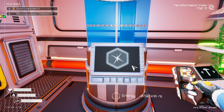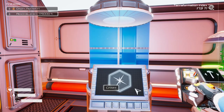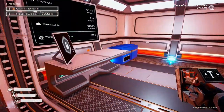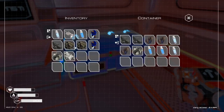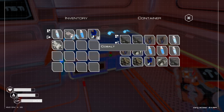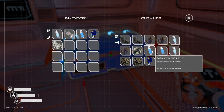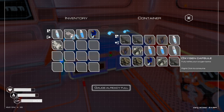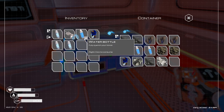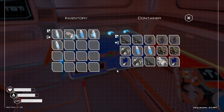Now the last thing we really need to craft is a heater. Let's put everything in here that we don't actually need on us at the moment. Let's grab a couple oxygen bottles — that would probably be a good idea — one water and one food.